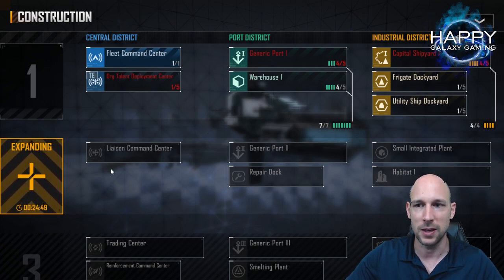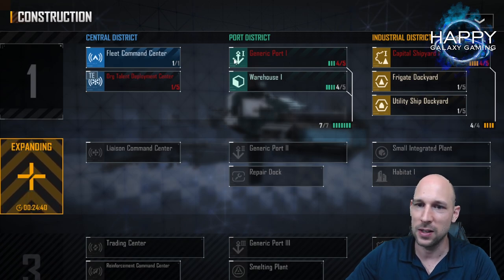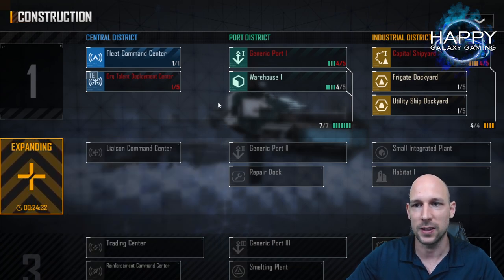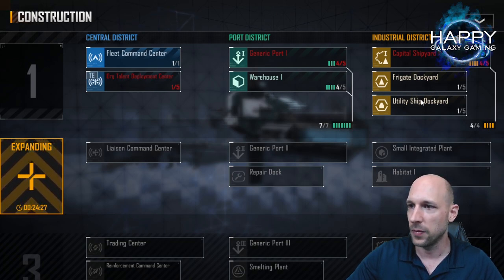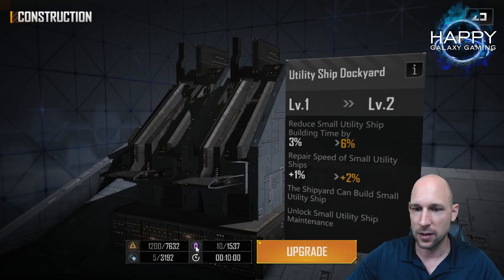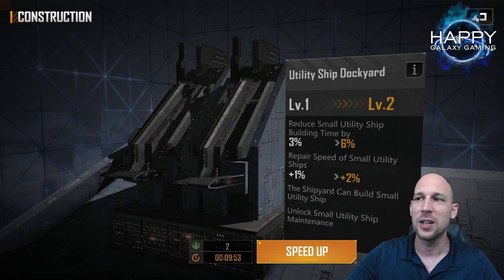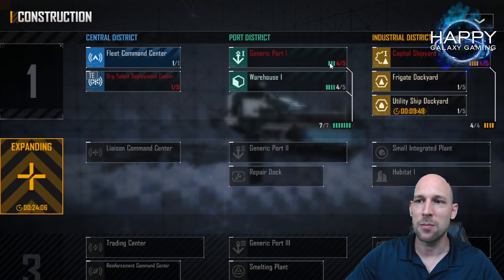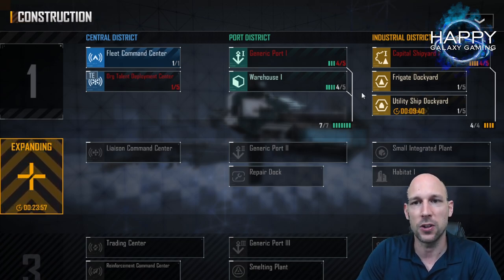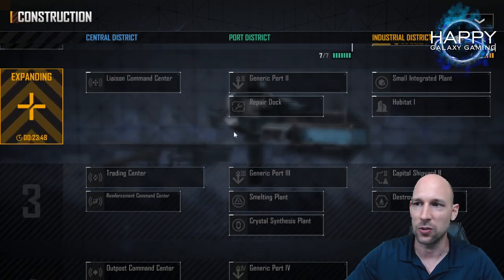You can speed up buildings. I've just played for around 18 minutes and you can see I'm already starting to expand. The reason is you cannot speed up the expanding — this is always a fixed time — but you can speed up the other buildings. If you want to be powerful, speed up the buildings to fill up the slots and expand as soon as possible. Later these expansions will take two or three days to build.